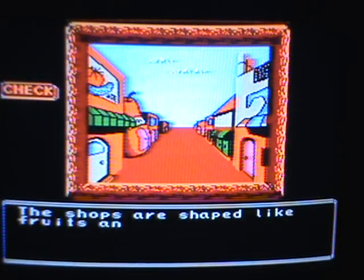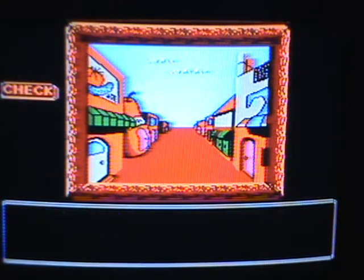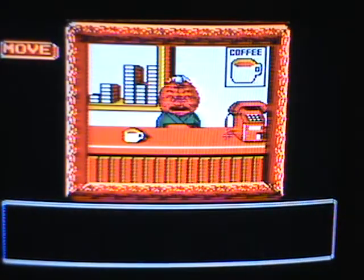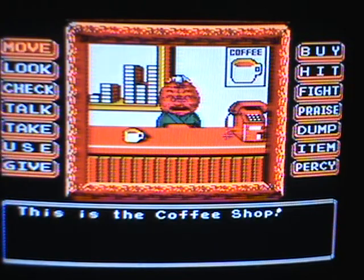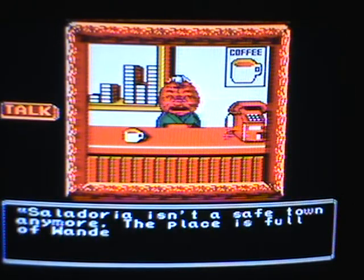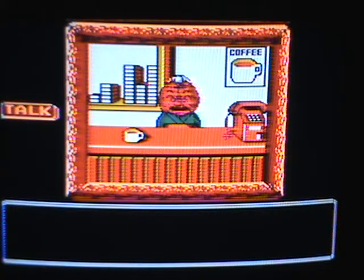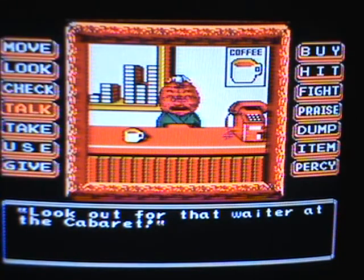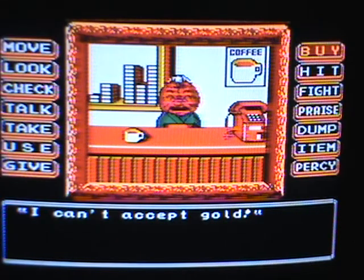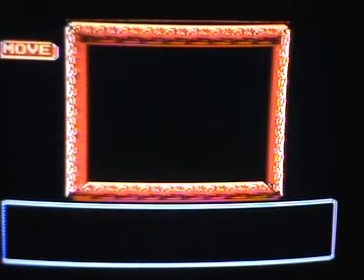I'm just going to check everything because I don't really remember this part too well. I know what happens, but it's easy to screw this part up. I'm going into the coffee shop to look for some coffee for that hobo. This is a prune person — she's old. She can't accept gold, of course. So you want to exit.